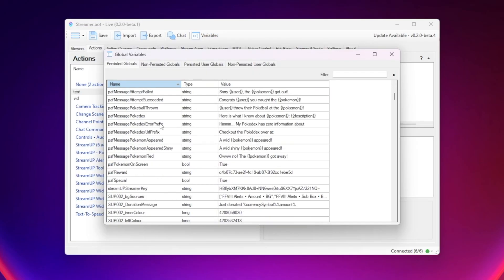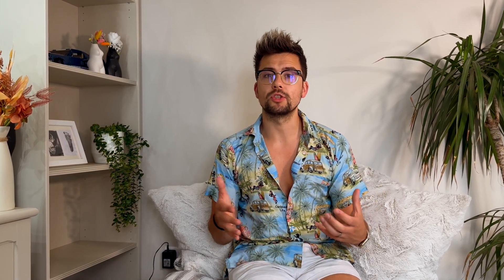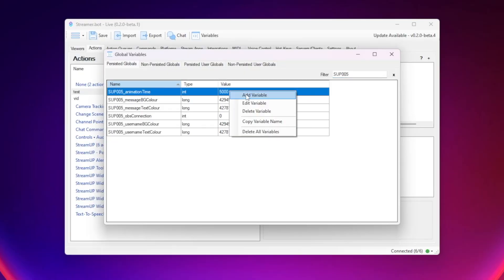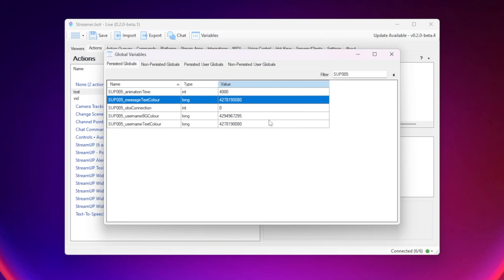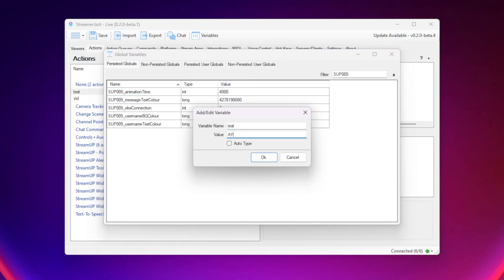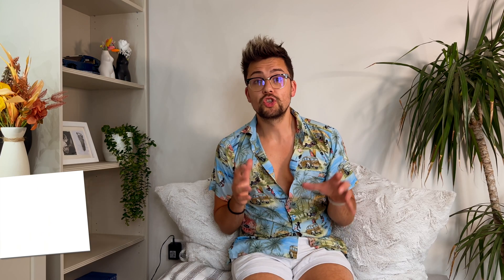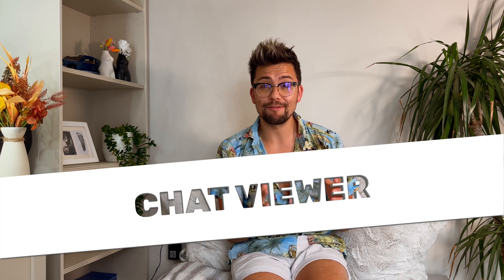StreamerBot is also rocking even more UI and functionality changes. There is now a global variables viewer — opening this will show you all the variables that are currently stored. You can see both persisted and non-persisted global variables. Persisted means they are remembered by StreamerBot even after you close down the application. You can also modify the variable names and values by right-clicking and pressing edit, add new ones, and delete them. The filter bar at the top lets you search for specific variables easily.